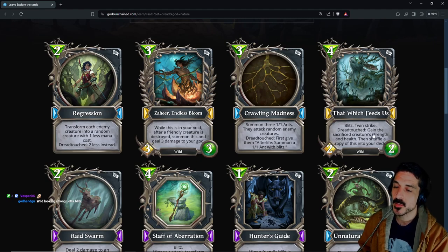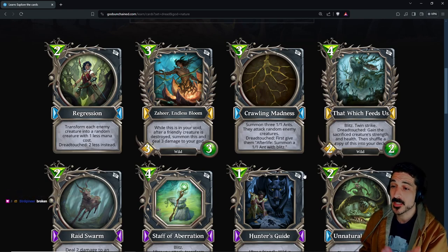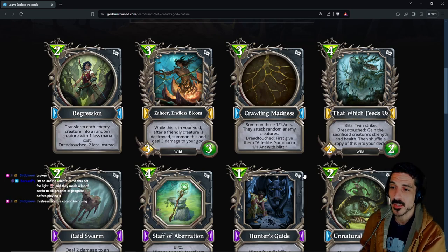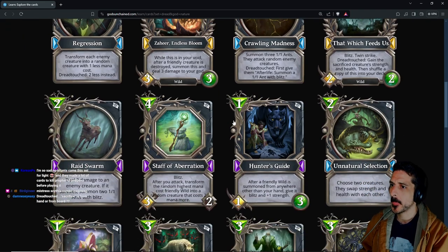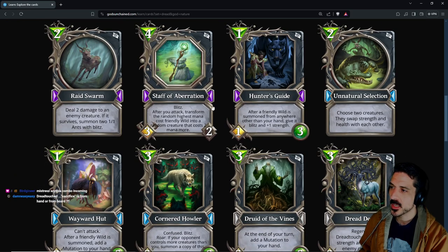It comes down with blitz and twin strike. Worst case: you play badger on five, pip this out — you get a 3/4 with twin strike and blitz that reshuffles to be played again. Better situation: you hang on to your Marshwalker and play this as a 3/6 with twin strike and blitz that will then shuffle a 3/6 which can eat something else. Pretty solid.